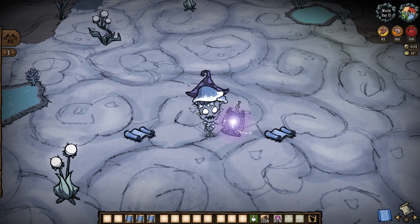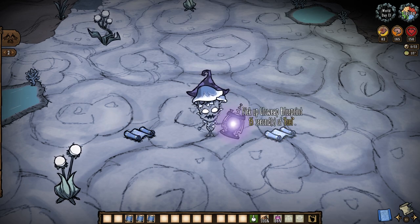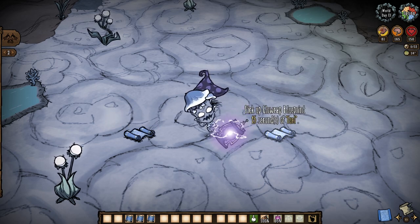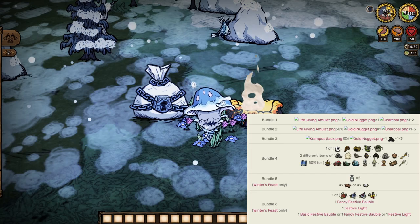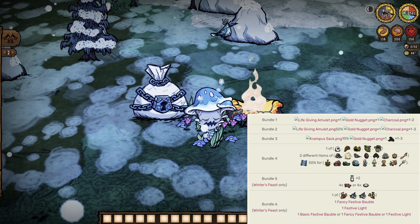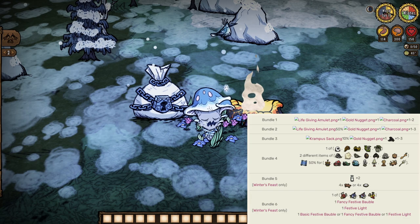How do we even get these lights in the first place? Toadstool and Claws once again. Toadstool drops the mush light often, but the glow cap only 33% of the time. And Claws' loot is kind of up in the air as well, since we can get a lot of other things before we get the thing we actually need. Either way, good luck.